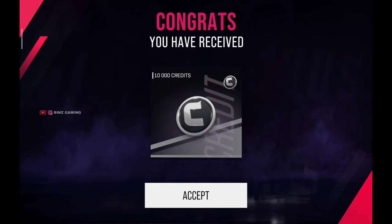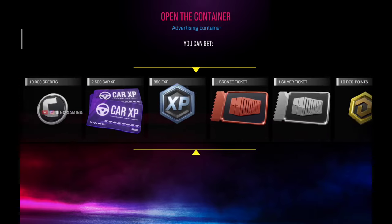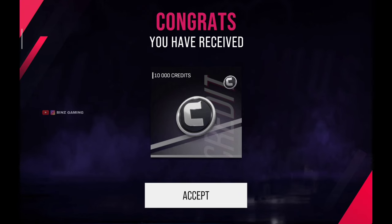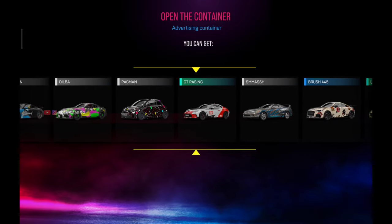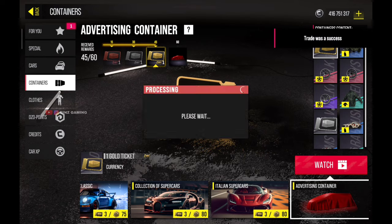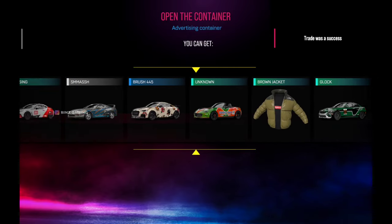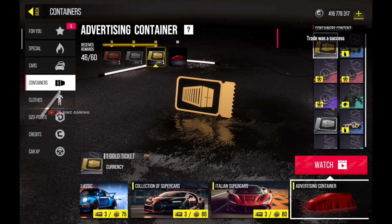The first method to make money is the advertisement containers. These advertisement containers are a great way to make a lot of money in the game because you can watch up to 10 advertisements and earn rewards. Daily you can watch advertisements in a time gap of about 4 hours, so you can watch like 40 to 50 advertisements daily.